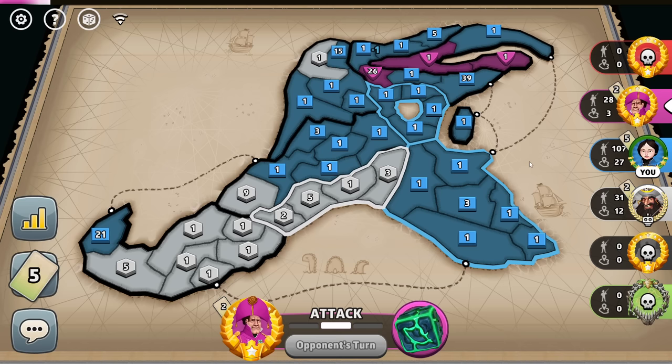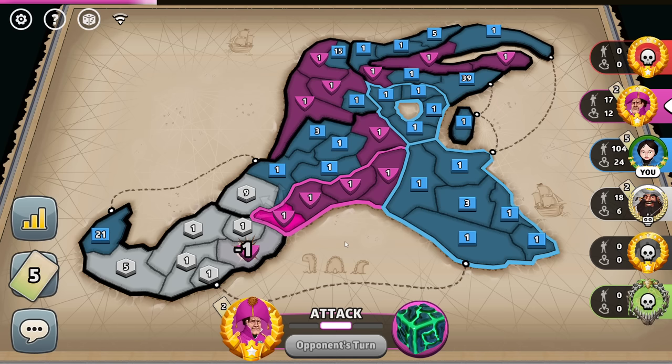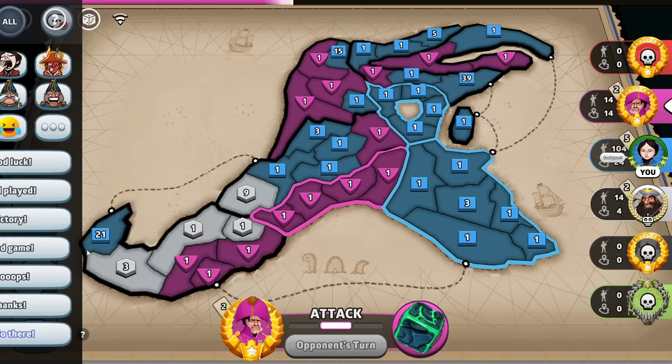I'm not worried. They're trying to take out the bot for two cards — they don't even have enough troops to do it, just making it easier to take them out. There's nothing they could do. I've got 104 troops on the board, I've got a five card trade — there's nothing they could have done unless the bot had five cards and could have gotten a double trade. Well played — that's gonna be a good game.